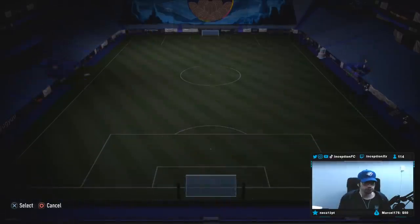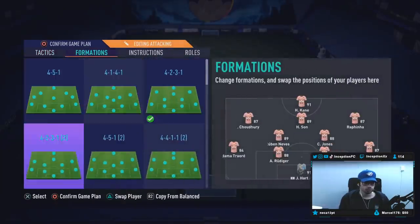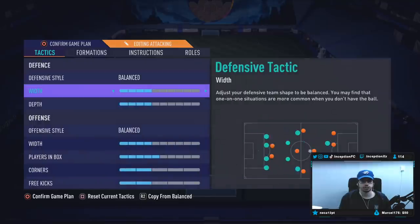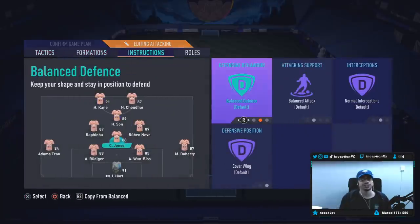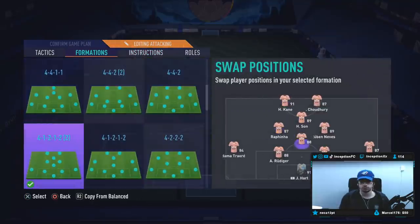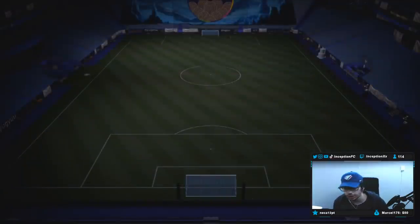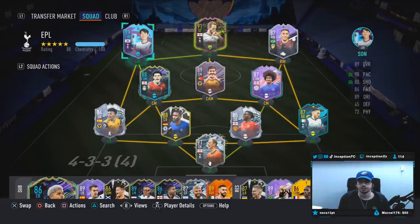Let's go ahead and try him out. We're going to use the 4-1-2-1-2, set to wide wide balanced. For the instructions, we're only going to tell him to cover center, so we can see if he actually pushes forward when given the opportunity. We'll use Ruben Nevich on the right side — medium high work rates, instructions set to just attacking. We'll get into a couple of games and see how he plays. I also have 50 player picks on this account, so stay tuned for that.